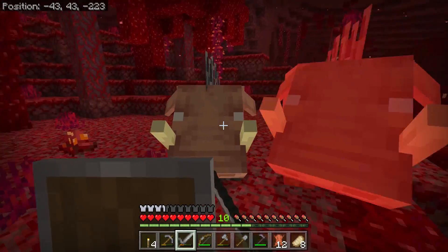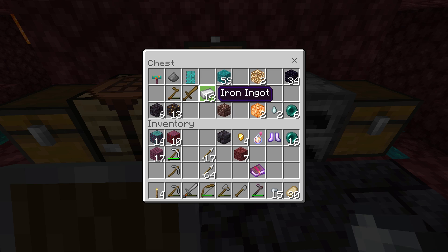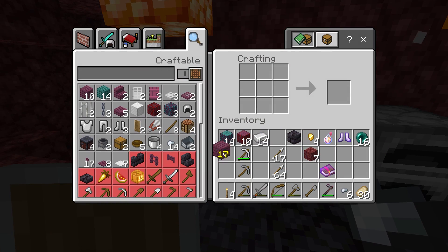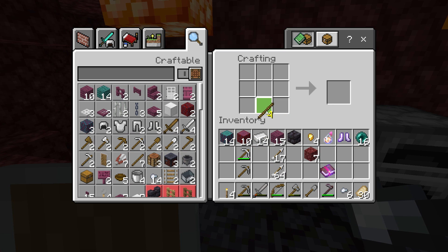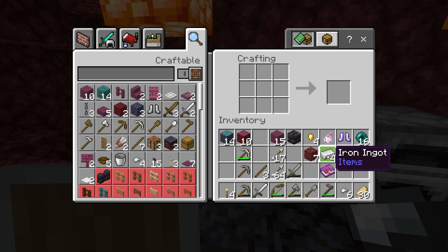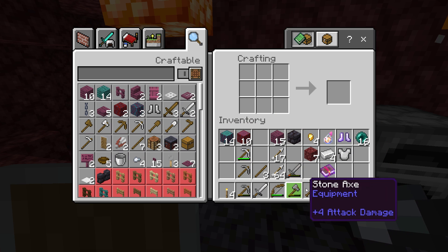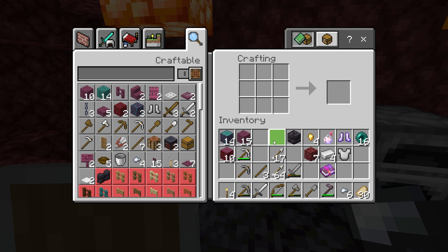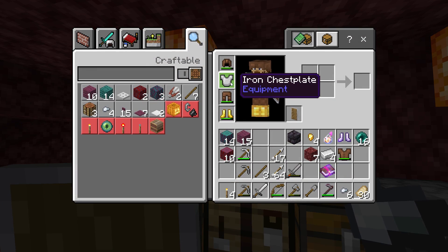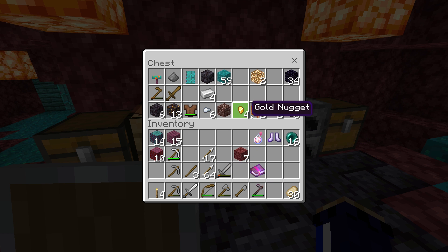On my way back to the house, I killed a few more hoglins for some easy pork chops, grilled those over the campfire, and now here we stand back in the house figuring out what to do with all this iron. The leftover iron nuggets can make at least one more iron ingot, so the next step is probably to make an iron sword, since my stone sword seems to be on its way out. I'm thinking an iron chestplate after that is a very good call — leaving us with four ingots left, which I'll save in case we need another iron pickaxe or axe.